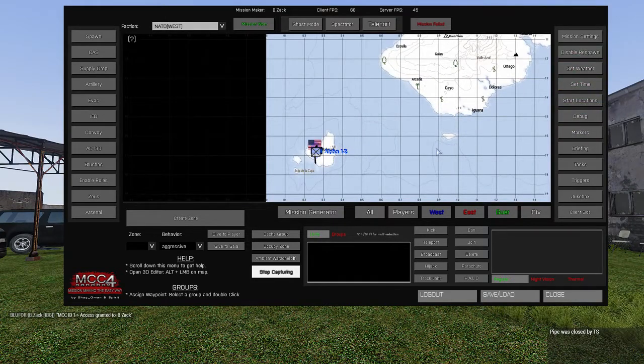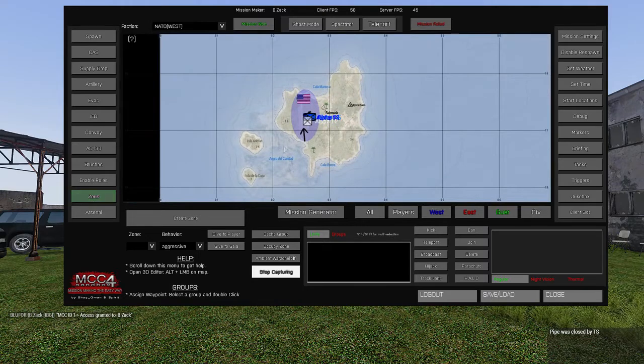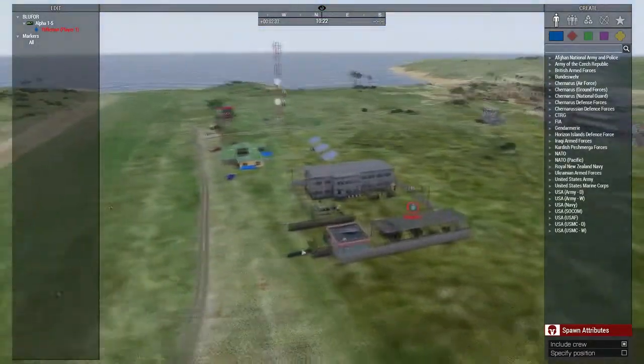Most of the time I just do Zeus instead of using MCC, but there is some stuff on here that you can't do in Zeus that's really useful. We're going to go ahead and click on Zeus and then click on the map. If you don't want to ever have to do it through MCC, you can just log in and press Y - it's up to you. We are in the Zeus interface.